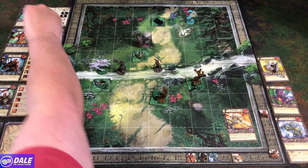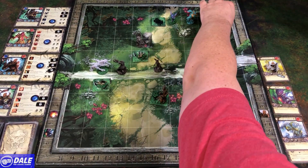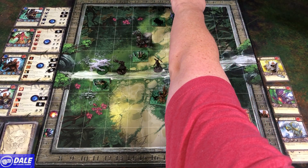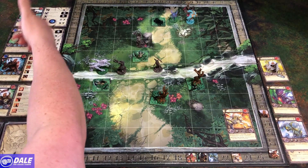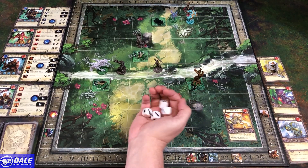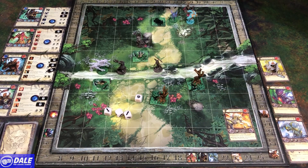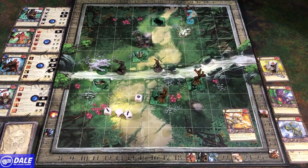Kuralt is our only one left with a movement of three — one, two, three. Frontal arc here in the back. Base damage is going to be three magical with four dice. So three, four, five, six, seven, eight damage — creature down.